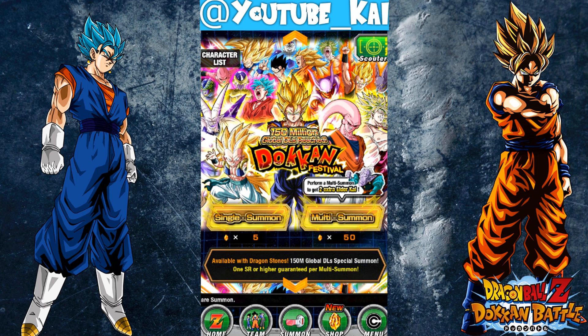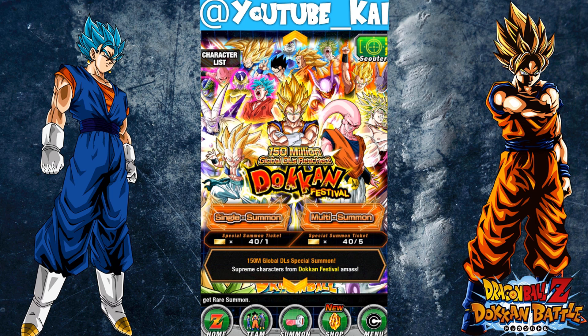The stone version of this banner is here, but Vegeta Blue is coming way sooner than expected, so I would recommend you guys to save for that guy rather than wasting your stones here, although it has a great offer where you can get two elder guys per multi. Anyway, today I'm gonna try to redeem this account.